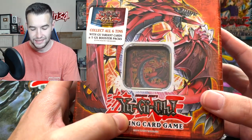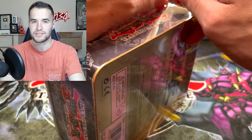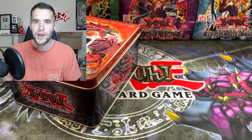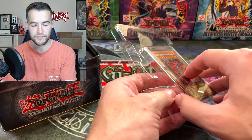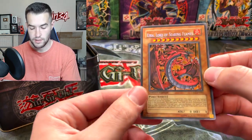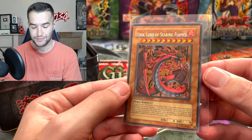Two more tins left. Uria — this is a cool one, very cool. Hopefully this is a nice promo because this card looks absolutely sick. Let me know in the comments: Sacred Beasts or God Cards — which one do you prefer? I know you guys have a strong opinion about it one way or another. This has got a lowered name as well, so I guess this is just a 2006 tin thing. Uria with the lowered name — oh my goodness, that is a pretty card. That is amazing, that looks so good.